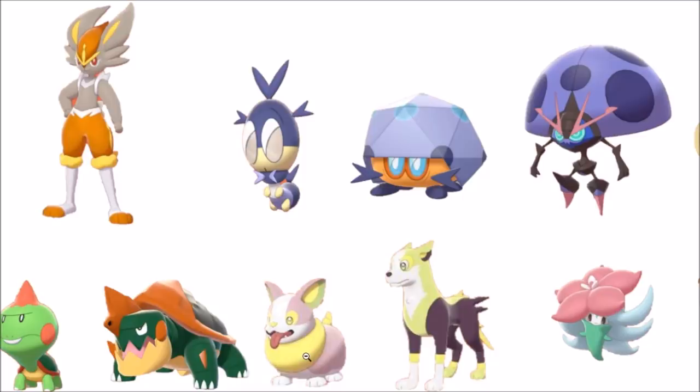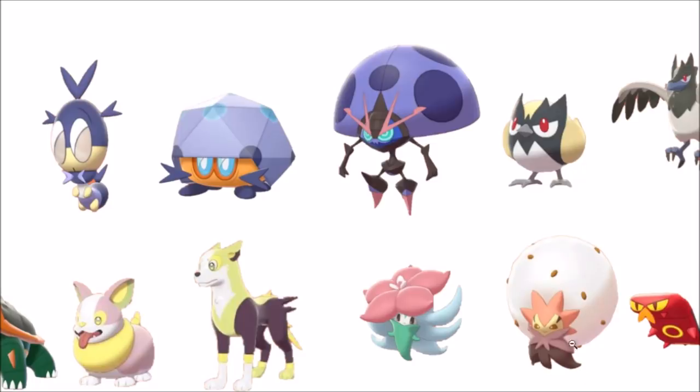I'm actually disappointed in shiny Yamper and shiny Boltund — not really too much changes. Boltund keeps its main color and it's a little bit softer, and Yamper is just pink. But the ghost-type Pokémon and its pre-evolution are pretty fancy — that actually just looks like a flower with full baby colors and vibes to it, that's pretty nice.